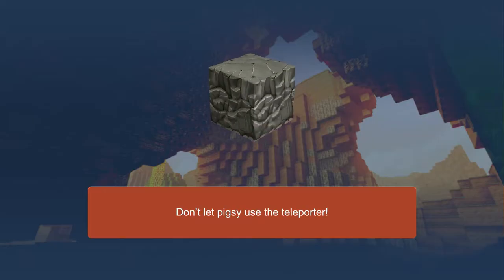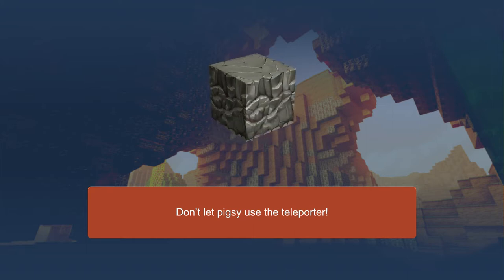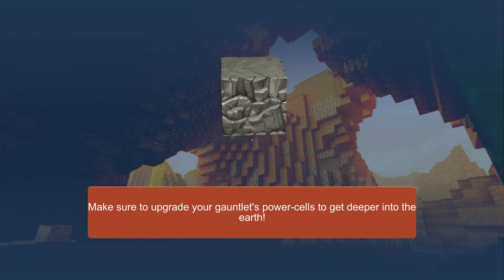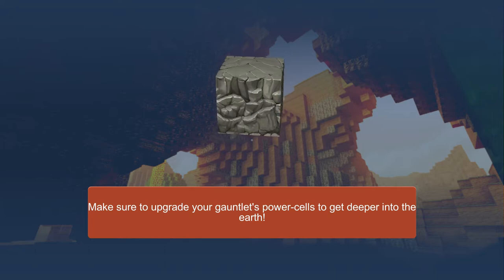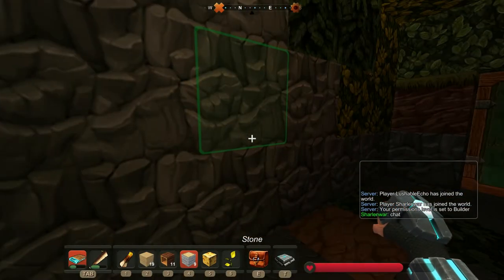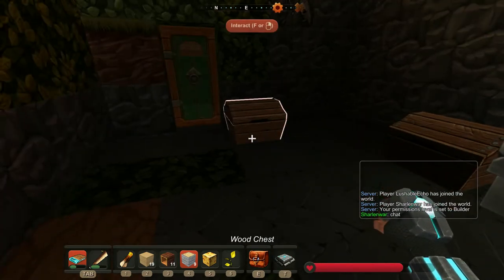That's what I make now. Don't let pigsy use the teleporter — that was mine. Make sure to upgrade your gauntlets' power cells to get deeper into the earth. Oh cool, I can make a small potion now. Need yellow flower, red mushrooms, and leafy leaves.